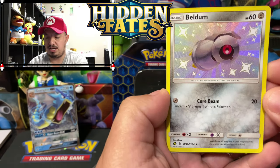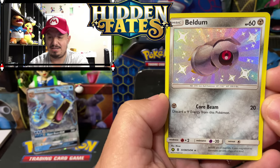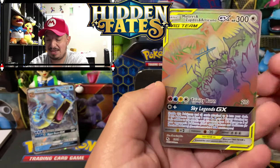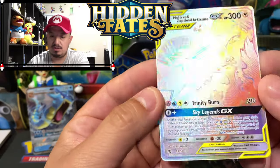We have a Beldum — shiny! Nice pull. Beldum! We didn't get any shinies yet so this is our first shiny for today. Oh, and the triplets hyper rare! Is it me or does it look kind of weird?